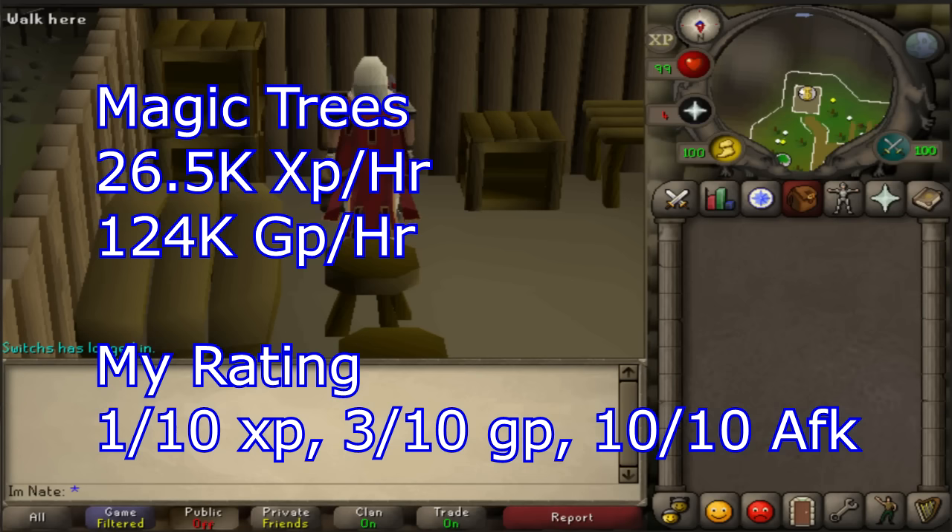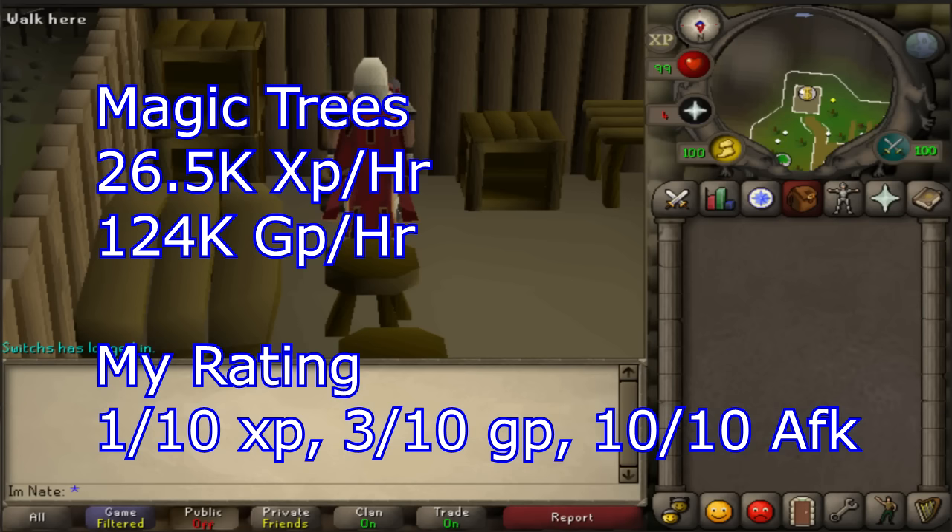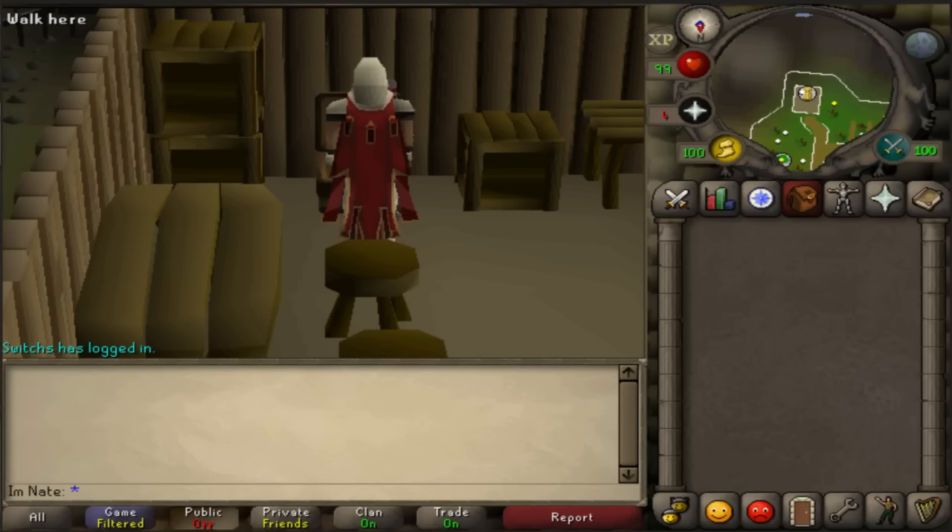Next up was Magic Trees — I got 26.5k experience an hour, 124k GP per hour, and they are extremely AFK, even more AFK than yew trees. If you're looking for a little bit slower experience but more profit and even more AFK, Magic Trees are for you. Next was Redwood — these have a 90 woodcutting requirement, so only accessible to high level players, but once you can access them they're definitely better than Magic or Yew for both experience and GP, and only slightly less AFK than Magic Trees.